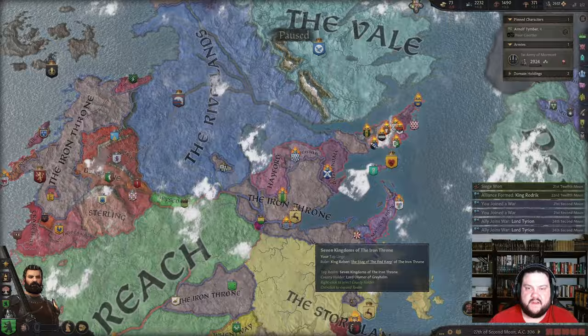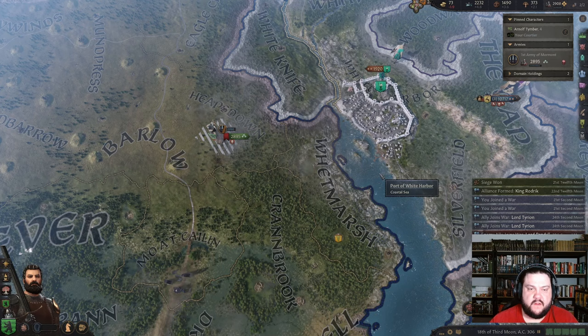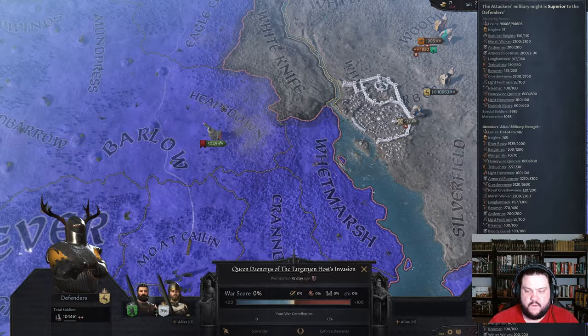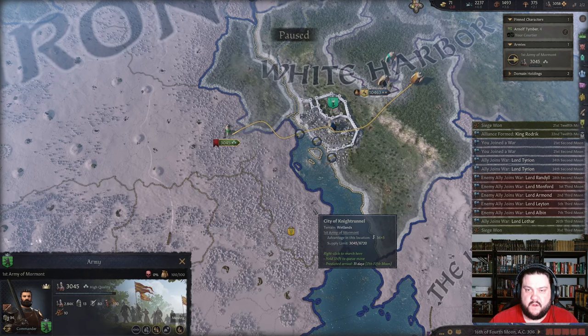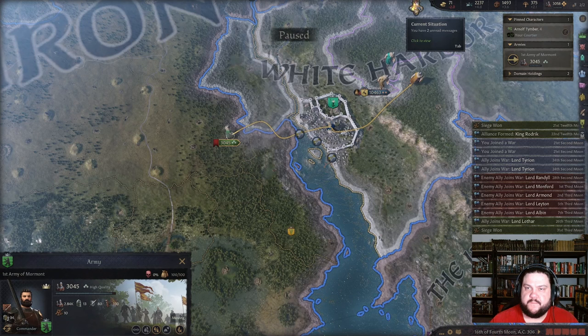All my men — let's go back and finish sieging this down. We gotta finish this war. See what's happening — swung! Interesting okay. He's gonna be able to peace out of this war. Still fighting Dorne — that's a concern. Dorne only has 9,000 people so maybe we try to do an end around.